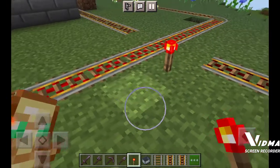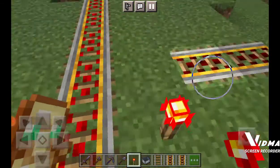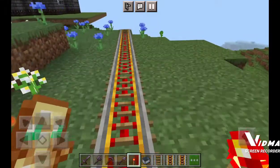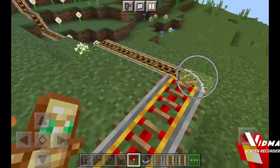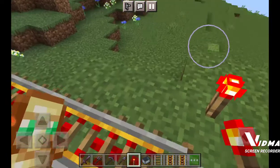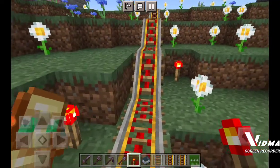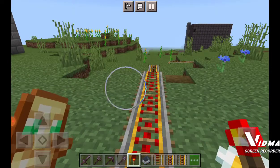I'm just gonna put them every couple of blocks so that we can get going faster. One thing is, if you want to put the turns, you have to use the normal railroad type, otherwise it won't work. I don't really know why — it's kind of weird, it should work with any type of railroad. Anyway, I'm just gonna go ahead and place my redstone torches.